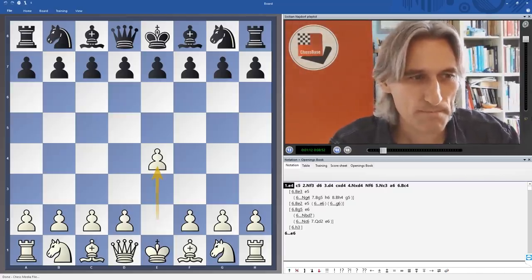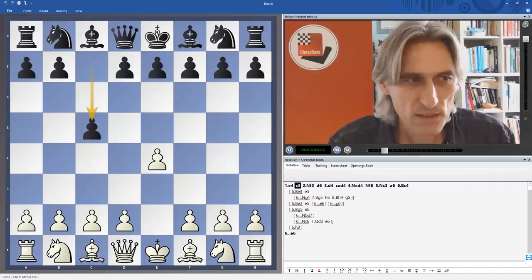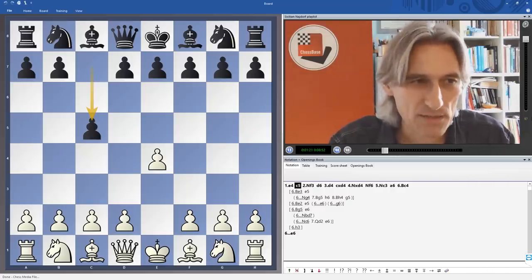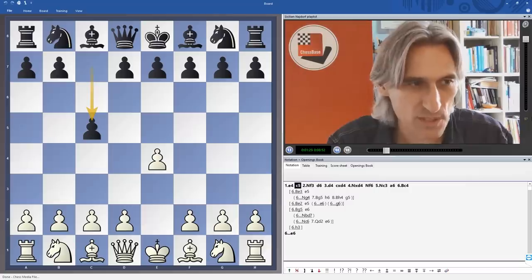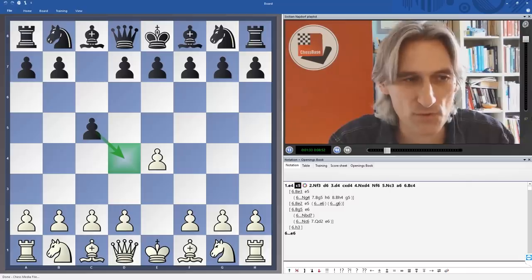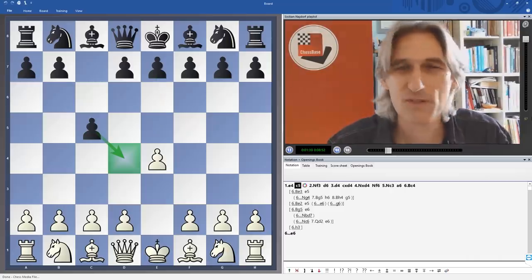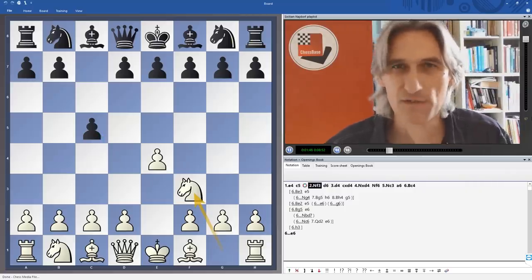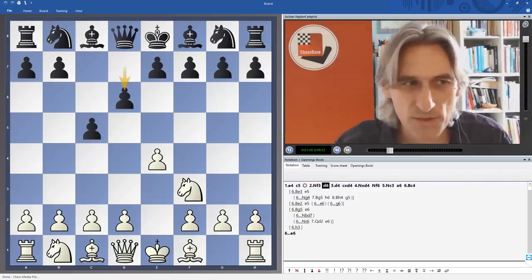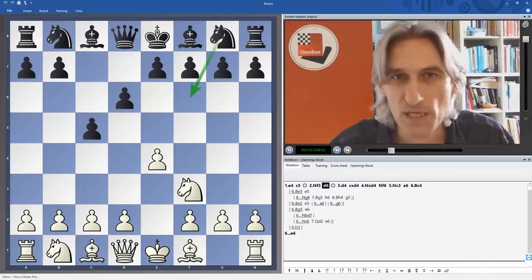So e4, and now c5 — this is the Sicilian. Black makes a flank move but is still trying to gain control in the center. The c-pawn controls one of these four central squares, but instead of playing e5, there's an imbalance in the position already. Knight f3 is of course a standard developing move. And now d6 — the point being that black can now play the knight out here without being pushed away by the king's pawn.